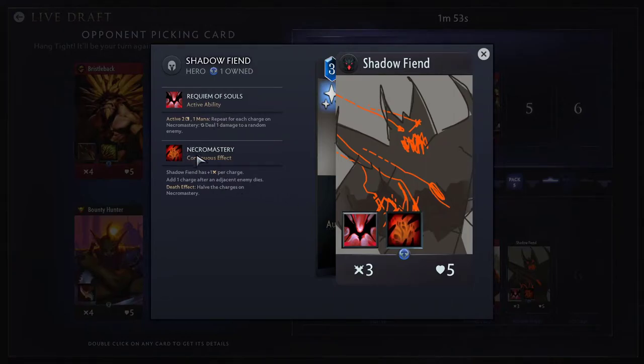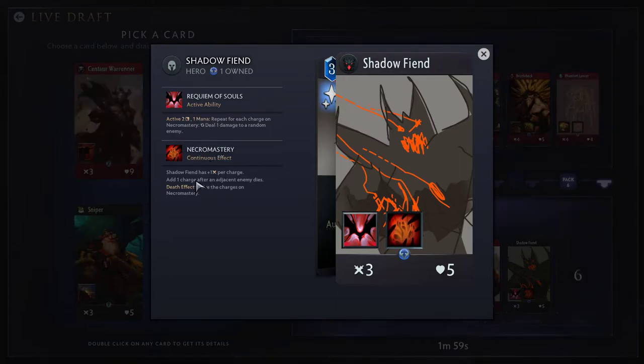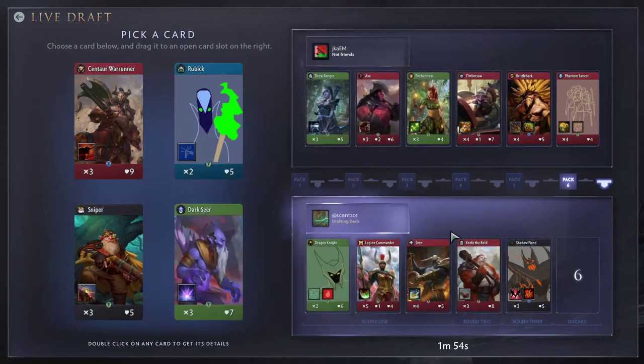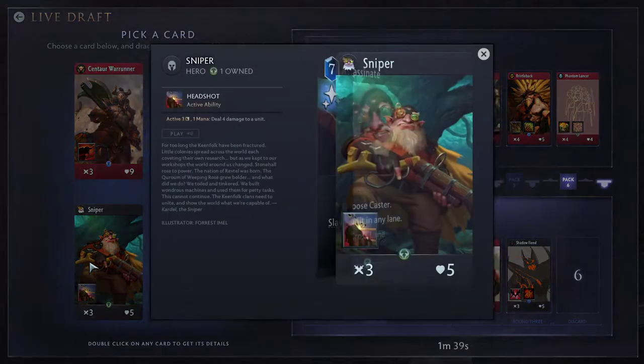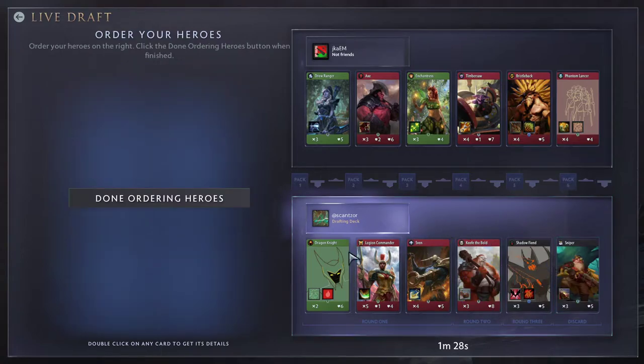Shadowfiend has a very short cooldown, potentially high damage spell. It gets powered up if he's standing next to enemies that die — then he gets extra charges of Necromastery, which gives him damage and buffs up his spell as well. I could actually take Sniper and cut Dragon Knight, ending up in red-black. Sniper's active ability deals four damage, and there are heroes here which would die to that from full HP. So I'd take Sniper and cut out my first pick of the draft — which is something you can always do. In these drafts you always cut one hero out.